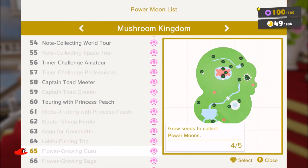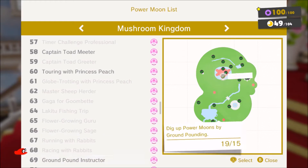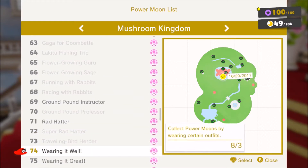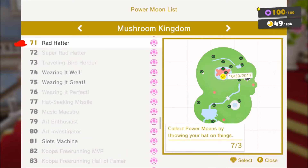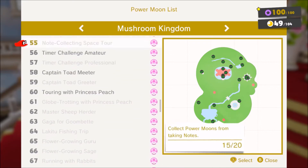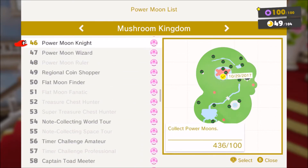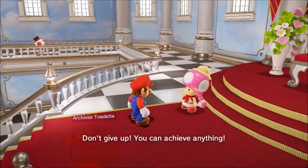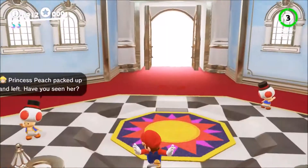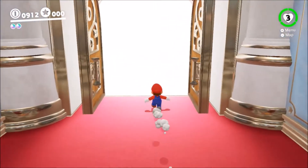As you can see I have a ton left. The most efficient way to knock these out is to NOT go through this list from the top and grind out one category at a time — like power moons, or 8-bit power moons, or treasure chests. Do not do that.